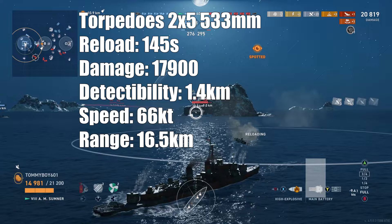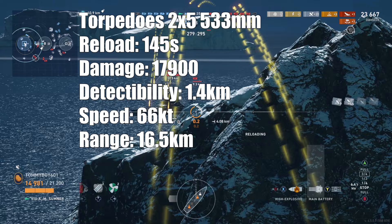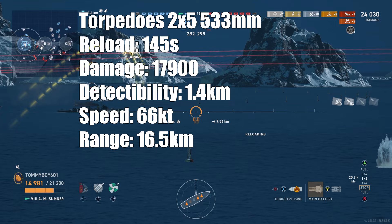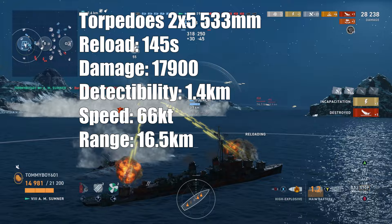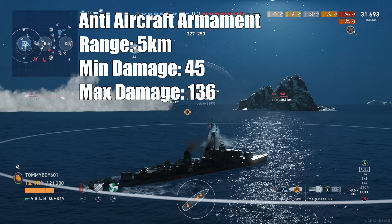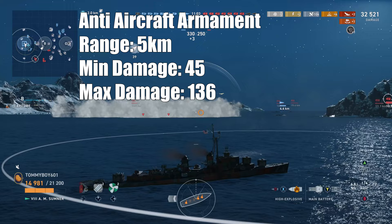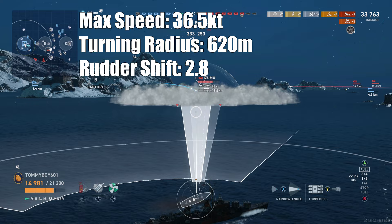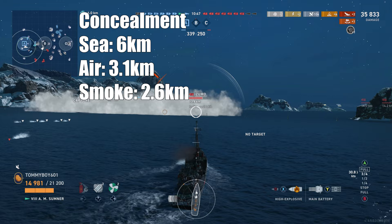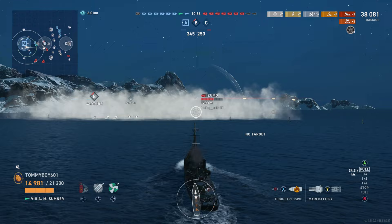Torpedoes: two 5-barreled 533-millimeter torpedo launchers with a reload time of 145 seconds. Damage is 17,900, with a detectability range of 1.4 kilometers. Torp speed is 66 knots, with a range of 16.5 kilometers — the exact same as the Gearing, except Sumner has a 10-second longer reload: 145 seconds compared to 136. AA has a 5-kilometer range, minimum damage 45, max damage 136. Max speed is 36.5 knots, turning circle 620 meters, rudder shift 2.8 seconds. Concealment by sea: 6 kilometers, by air: 3.1 kilometers, firing in smoke: 2.6 kilometers — stealthier than the Gearing by 0.1 kilometers.